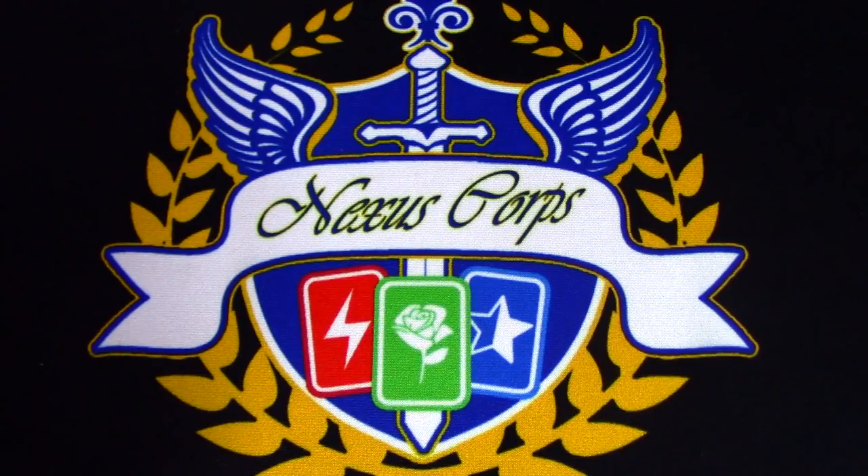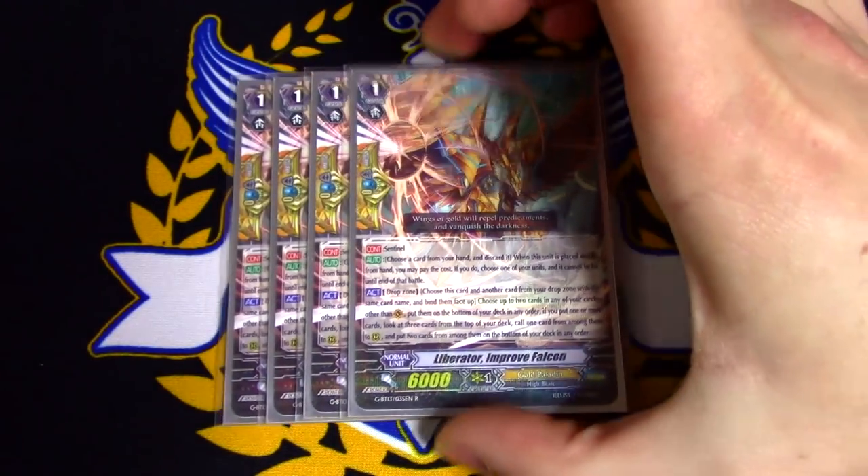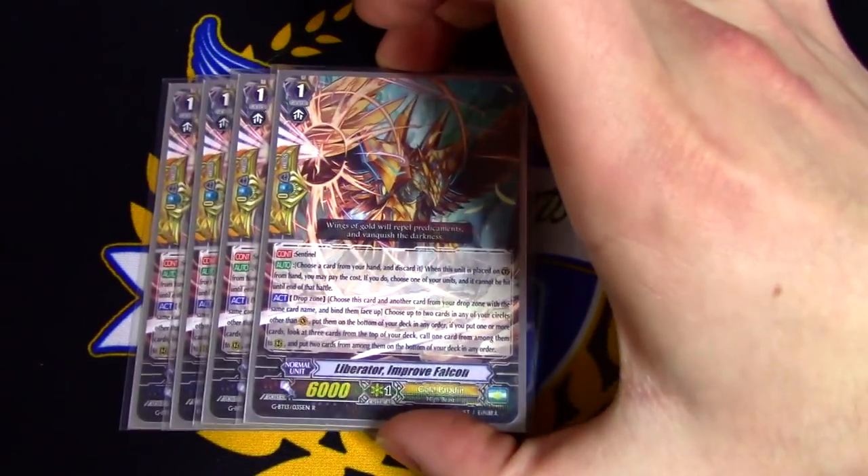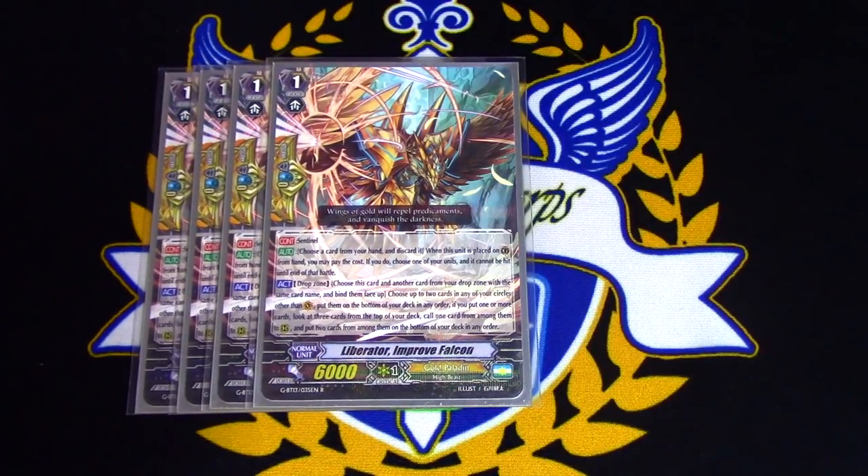Next up, we're going to go over a new card — 4 copies of Liberator Improved Falcon. This is my PG of choice right now because it's anti-Link Joker again.